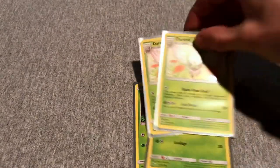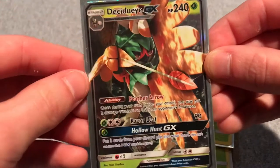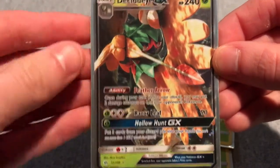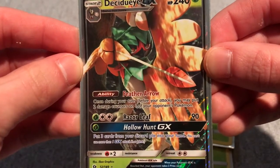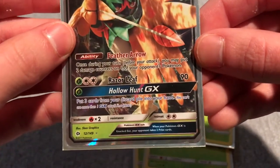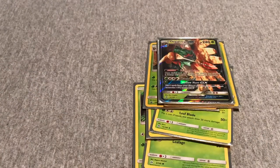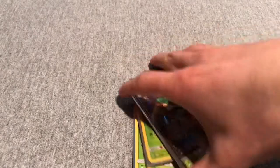First I run two Rowlet, two Dartrix, two Decidueye, and one Decidueye-GX with the ability Feather Arrow. Once per turn, before you attack, you can put two damage counters on one of your opponent's Pokemon — that's really good. The GX attack Hollow Hunt puts three cards from your discard pile into your hand, which I like a lot combined with my trainer cards to get cards back from the graveyard.